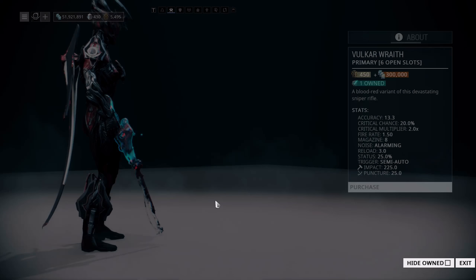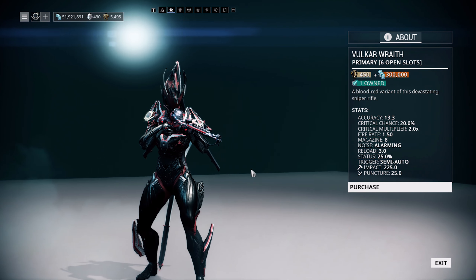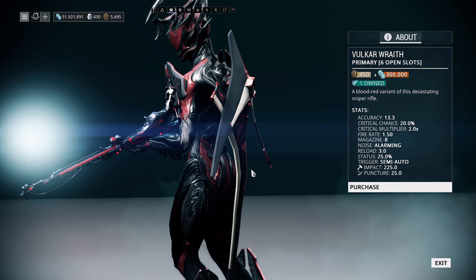For weapons, we've got the Vulkar Wraith. The Vulkar Wraith is a fantastic sniper — I like it a lot. It's got the lowest zoom of any of the snipers, which makes it very usable in the close confines of a lot of Warframe tile sets. Also, don't forget Plains of Eidolon is coming soon and snipers are going to have a big role there. It also has a very high riven disposition, so you could get a really good riven for this, plus a syndicate augment. Fantastic weapon.